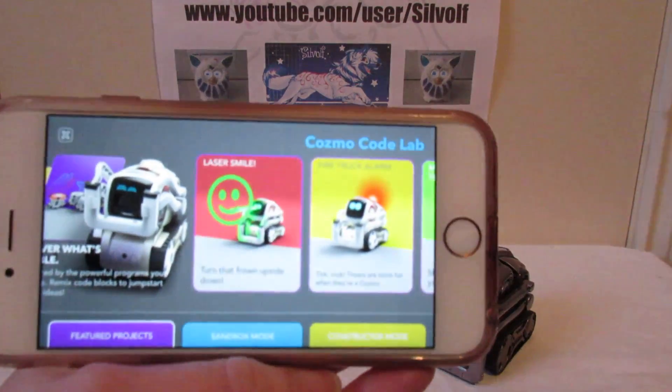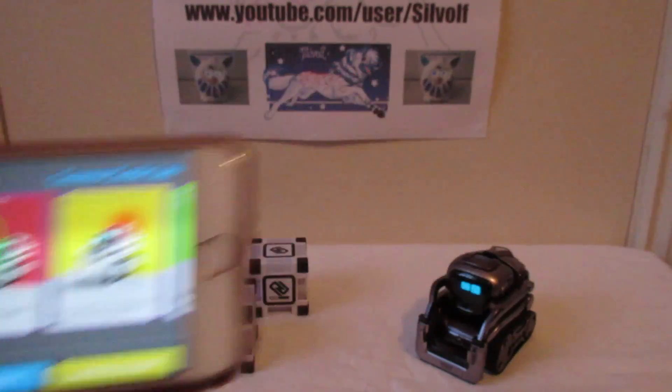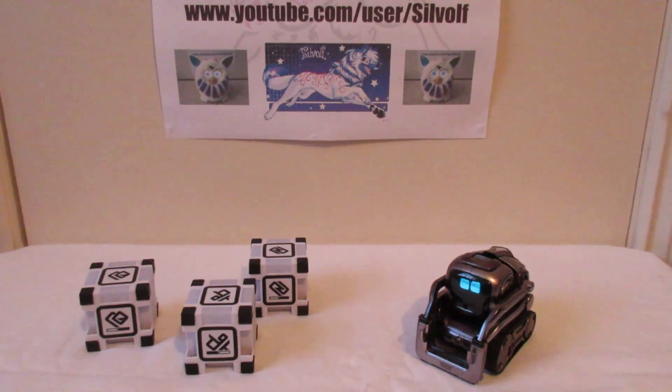So laser smile is a bit difficult. Basically a little frowny face comes up on Cosmo's little screen and you look at him and move your head from side to side. You have to actually smile at him when the arrow is just under the frowny face, so that you shoot upwards and turn it into a smiley. I managed to get it six times in a row earlier, but as soon as you shoot and miss your little score goes back down to zero. So I think six or seven times in a row.